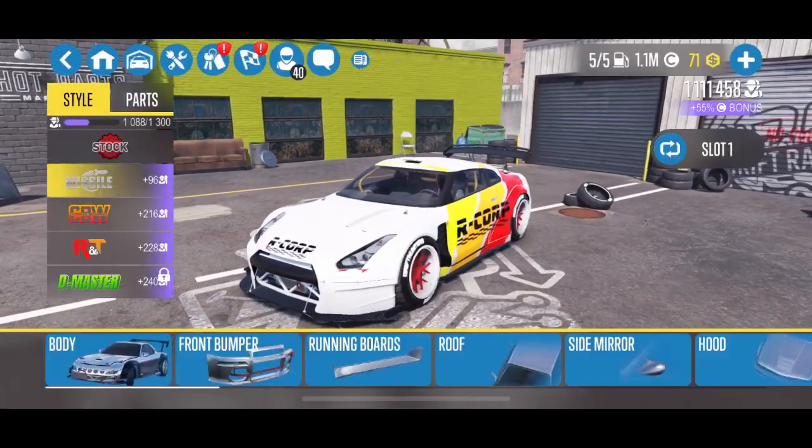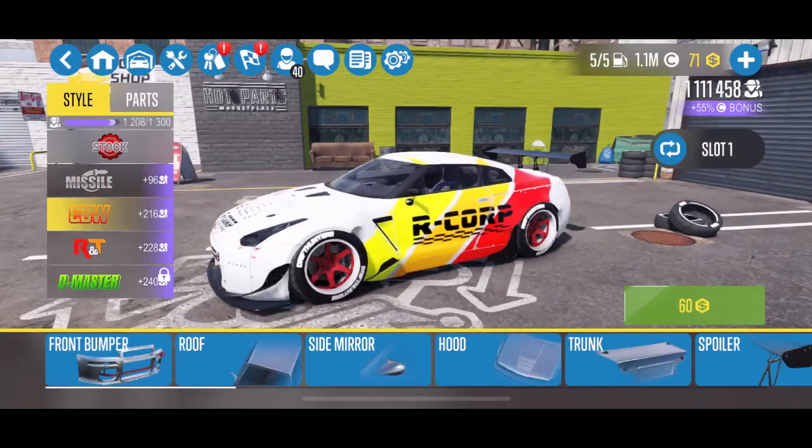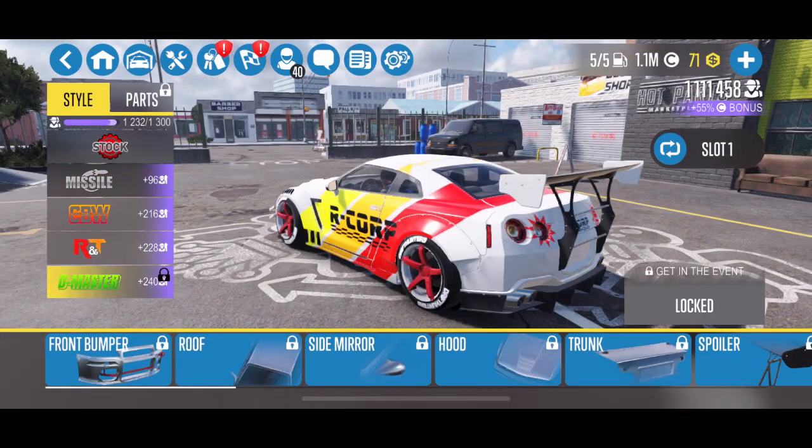There are also a couple of new body kits. There's a new body kit for the Atlas GT which I'm going to show you here — it's the D-Master kit. Not terribly different from some of the other kits they already had, but certainly a cool thing to add.